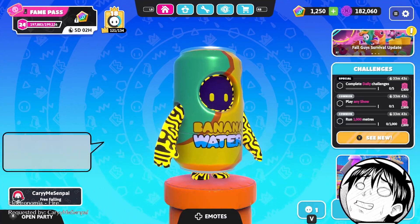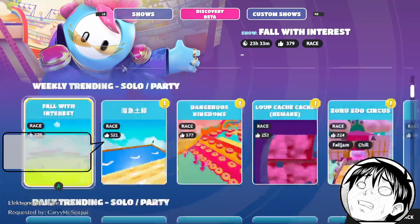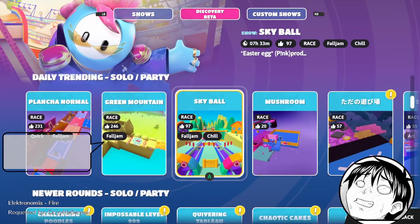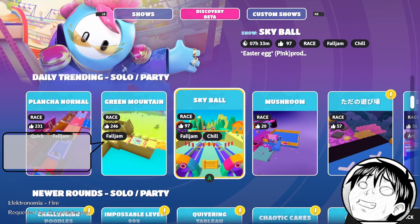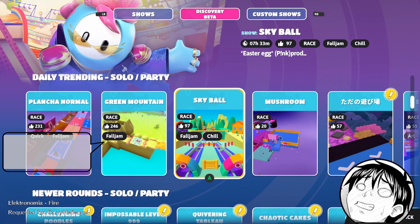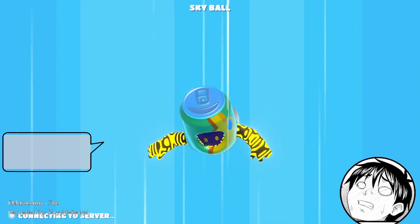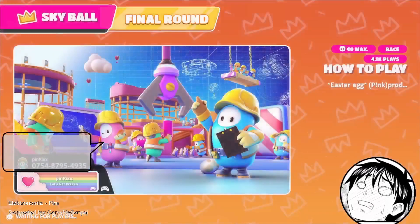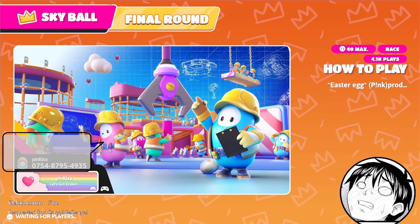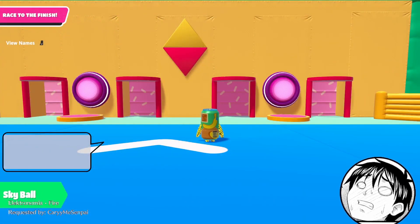Maybe I'll be able to review one that would stand out from the others, but that is not it right now. Skyball Chill — I would guess this would be another mid map because it's a chill tag. So unless it's well made, it might not reach a score of three or 3.5.